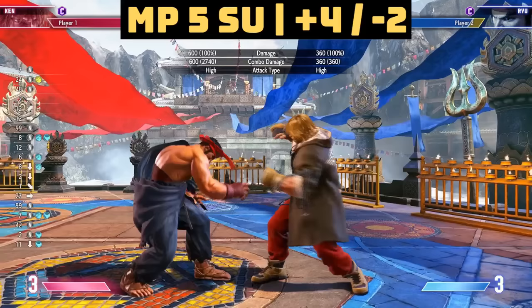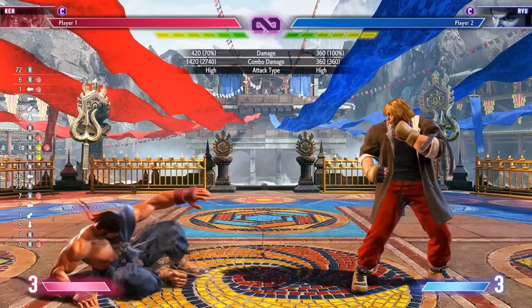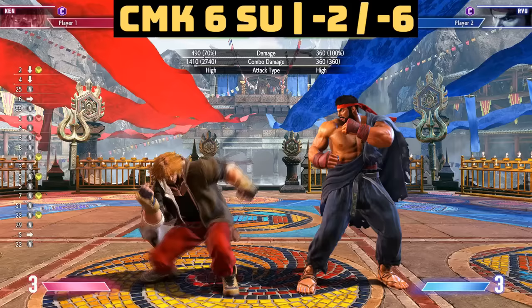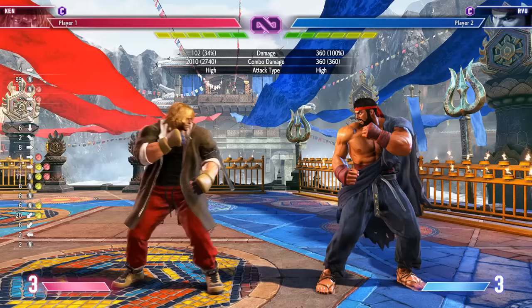Next up is medium punch — a five-framer, very quick for a medium. It's special-cancelable, so you can go into fireballs or other options. It's also part of his backbone combo structure: medium punch, heavy punch target combo, which is special-cancelable into any special you want. It leaves people in a juggle state and you can go into the run for maximum damage combos. His crouching medium kick is a six-frame startup, crouching medium punch also six-frame startup — both special-cancelable, great neutral tools.